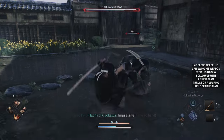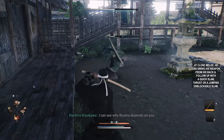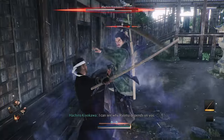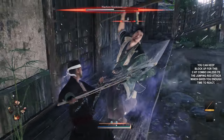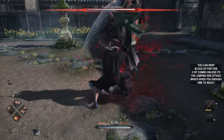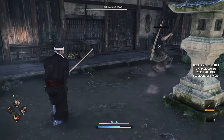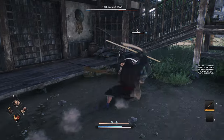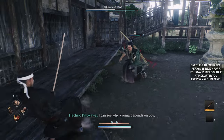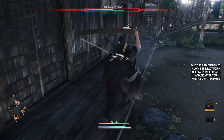At close melee, he can swing his weapon from his back and follow up with a quick slam, thrust, or a jumping unblockable slam. You can keep block up for this 2-hit combo unless it's the jumping red attack, which gives you enough time to react. Next in melee is this 3-attack combo which you can block or just avoid. Always be ready for a follow-up unblockable attack after you parry and make him panic.